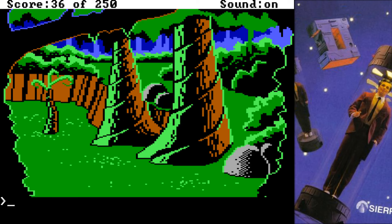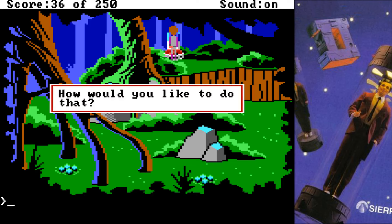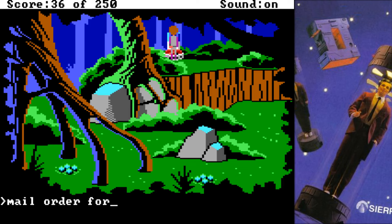Let's go this way. Luckily there's a mailbox here. We can go ahead and use the mailbox. Let's look at the order form first. This is an order form you remove from a magazine for a free Libyan Terror Beast Mating Whistle. It's ready to be mailed. So let's mail the order form.